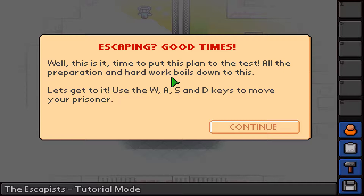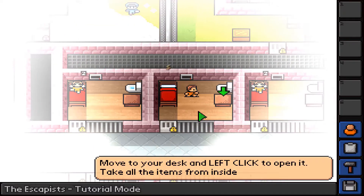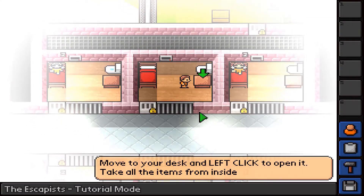This is the time to put this plan to the test. All preparation and hard work boils down to this. Let's get to it. Use the W, A, S, and D keys to move your prisoner. Simple - you can go in all directions.